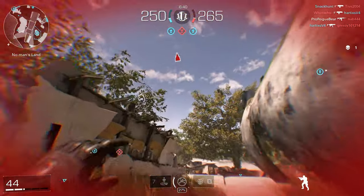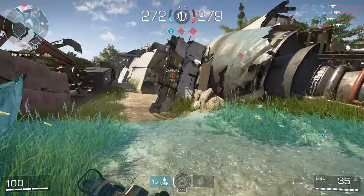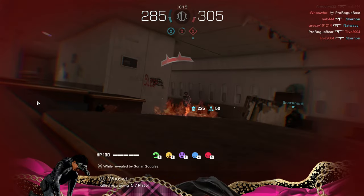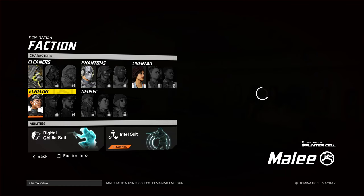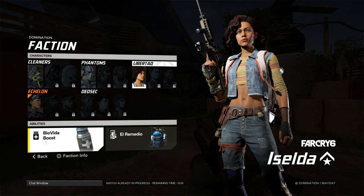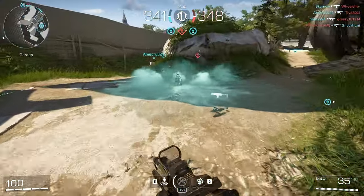I'm detecting hostiles on zone C. Let's change the faction — DedSec has the mag barrier which is insane, Echelon has the intel suit or a ghillie suit, Cleaners have a drone and a firebomb, and Libertad are the healers. You can throw down a healing station — this one boosts health regen and this one heals in the area.